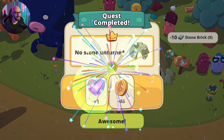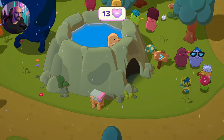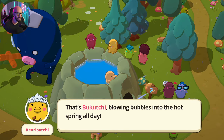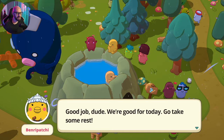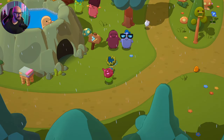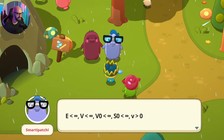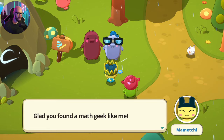Oh my god, look at that big Tamagotchi! That one is huge. Grilled mushrooms — awesome! Hot spring fix. Who's that huge Tamagotchi? That's Bukuchi — glowing bubbles into the hot spring all day. We're all done with this for today, go take some rest, catch you tomorrow. He's making calculations there. I guess not many Tamagotchis can understand his equational speech — glad you found a math geek like me.